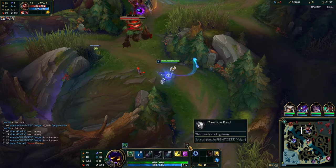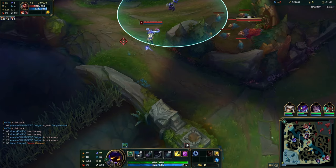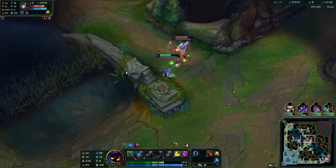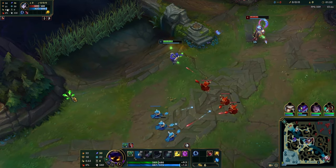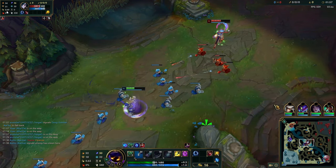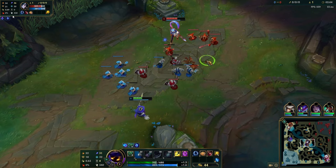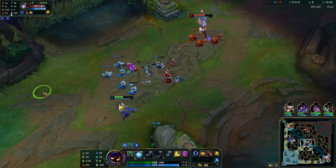Jumping straight into the action, we're walking for a late invade on the Graves. We warded his buff, saw that he solo-started it and pushed him off, but the danger is you pay a hefty price walking back to mid lane — a very predictable path where your opponent can walk with you and auto-attack you. We get very lucky that Hui does not have an attack speed rune. That's why I'd always recommend running attack speed on Hui so you can walk with them and smack them, as Hui's attack animation is fantastic.